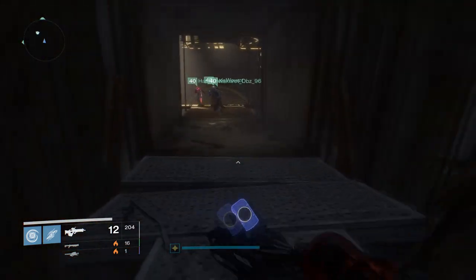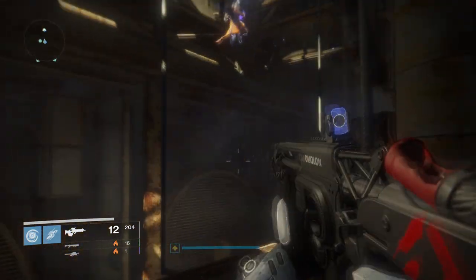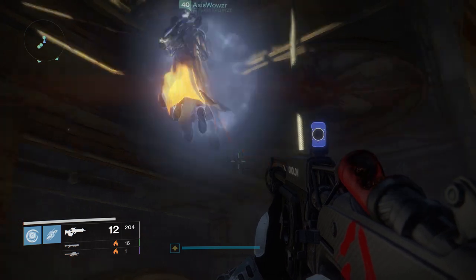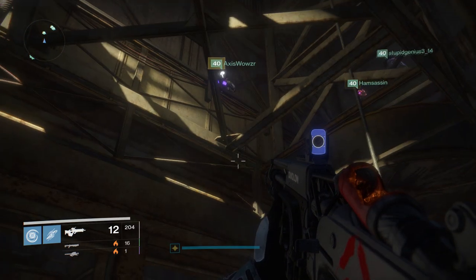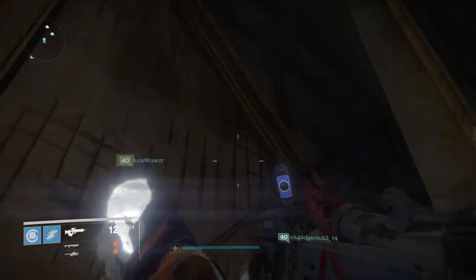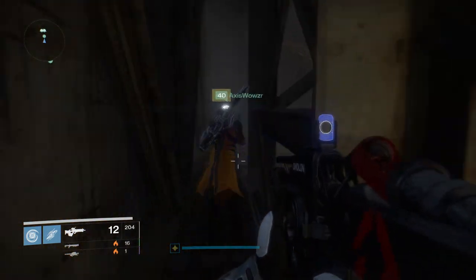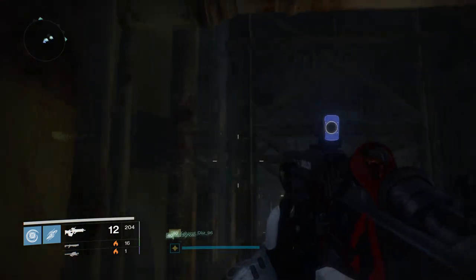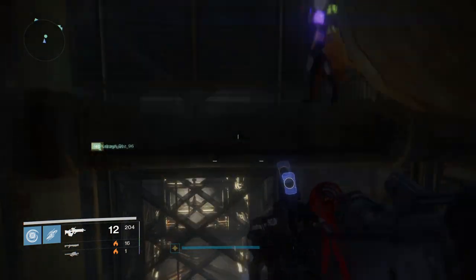The second monitor is located in the room that you pass through to get to one of the secret chests. Before going on towards that secret chest through the hallway, you can actually just turn around, jump on the scaffolding, jump on the iron girders, and then you can ascend even further to another secret room with another monitor.